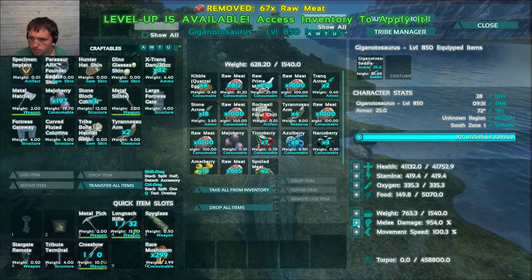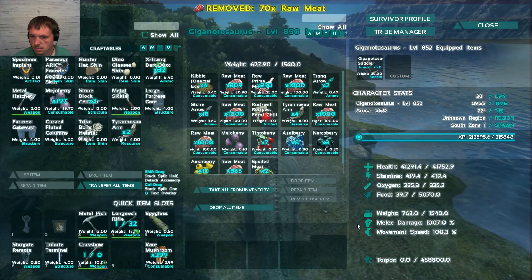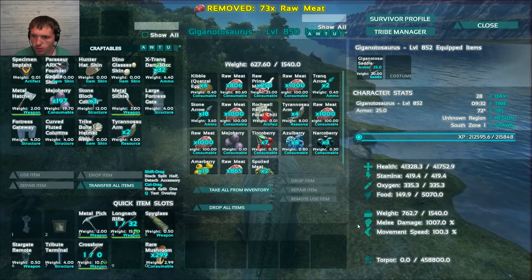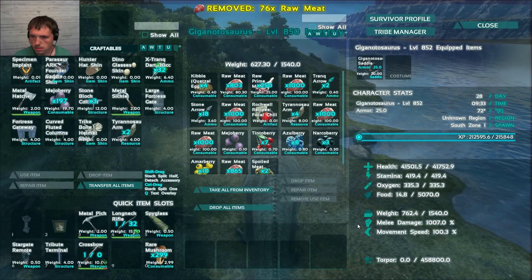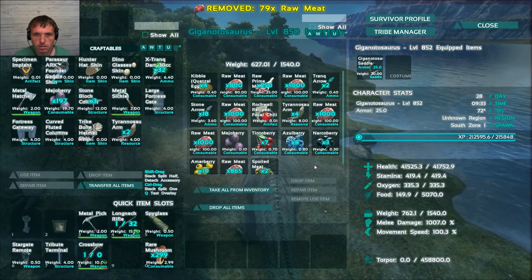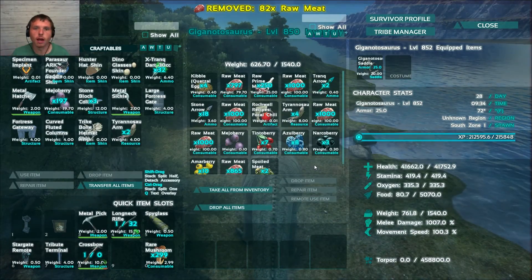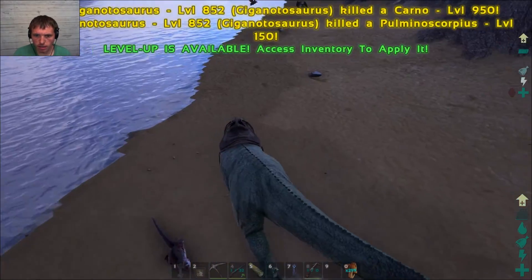What else we got? I just cast melee because there's nothing else worth pumping on Gigas. Why is he out of food? I have no idea why he's out of food — he shouldn't be. Alright, I'll meet you guys over on Carno Island. We're back and we're gonna kill some stuff.